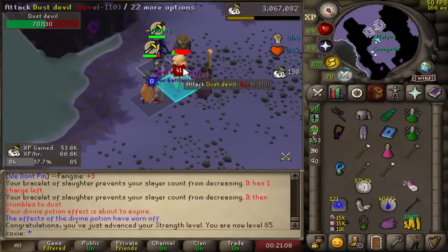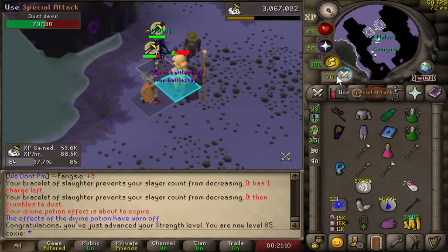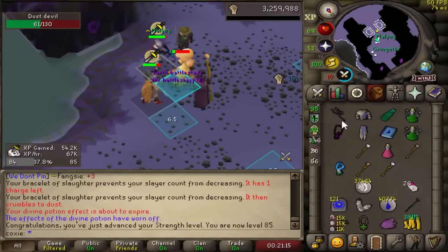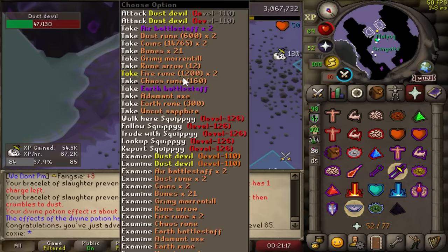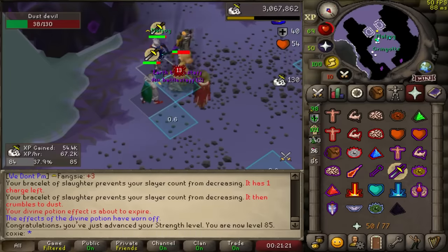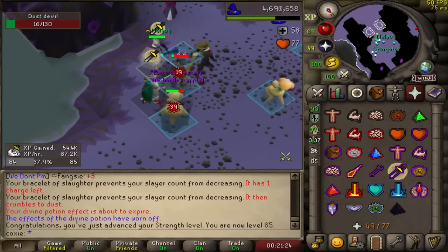Chalice slayer is beautiful. We just started Chalice slayer about two to three days ago and we went from 74 to 85 strength in what felt like no time. This is a level I'm finally happy with starting PVM on. We're probably going to switch back to barrage only on Necreion dust devil tasks, but 85 strength - nice.